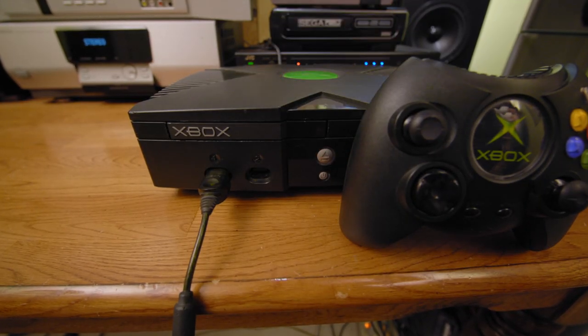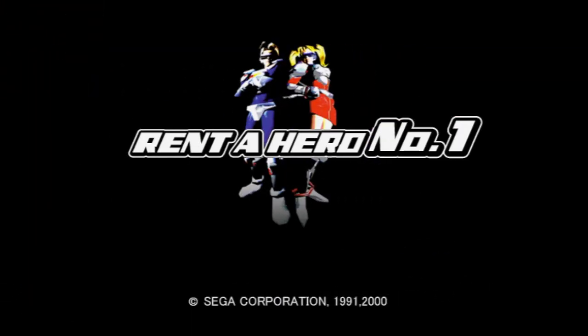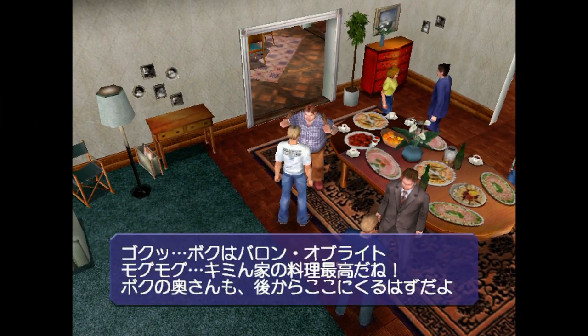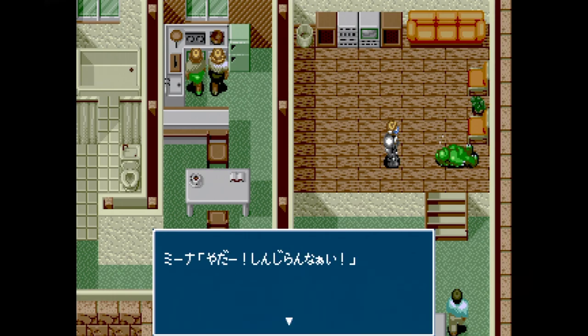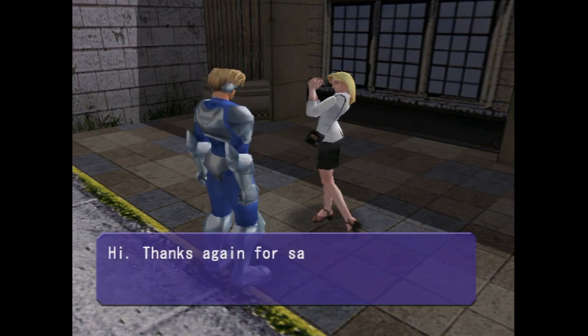I've always been interested in this next one — it almost got an international release, but no. It's by the same people who brought us Outrun, Afterburner, Sword of Vermillion, and Shenmue. I actually had to illegally burn a DVD just to show you this game — I'm risking jail time for you. Here's Rent-A-Hero Number One for the original Xbox, released only in Japan in late 2003. This is based on the Dreamcast version, which was also only ever released in Japan. That version was a remake of the Mega Drive title Rent-A-Hero, which was only ever released in Japan. The Xbox version was being readied for a North American release — hence the English text in this leaked version I'm playing.